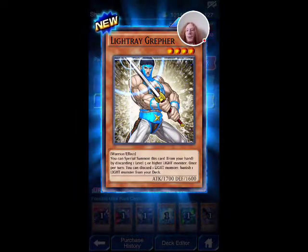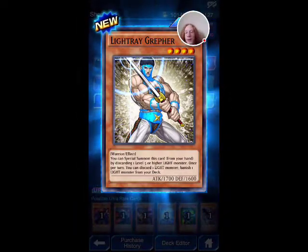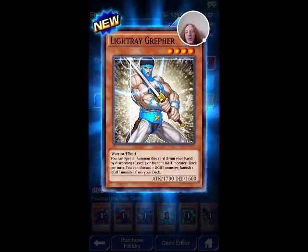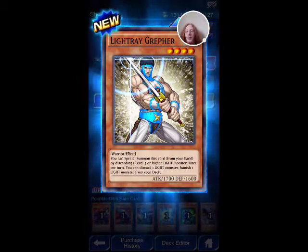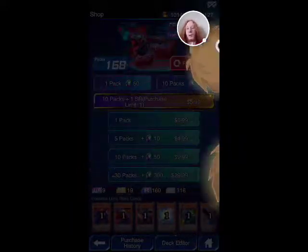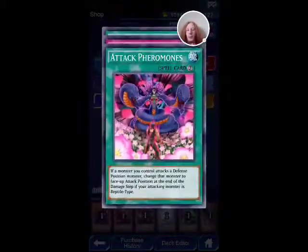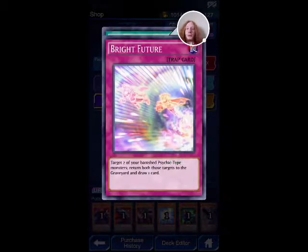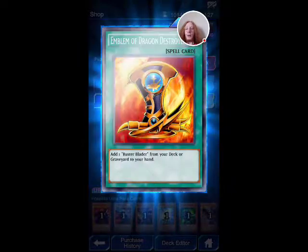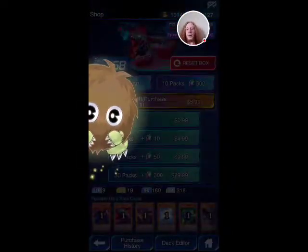Light Ray Grypher — you can special summon this card from your hand by discarding one level 5 or higher Light Monster. Once per turn, you can discard one Light Monster to banish one Light Monster from your deck. We got three Karibos. Attack on Pheromones. Bright Future. I already have that one, but whatever.